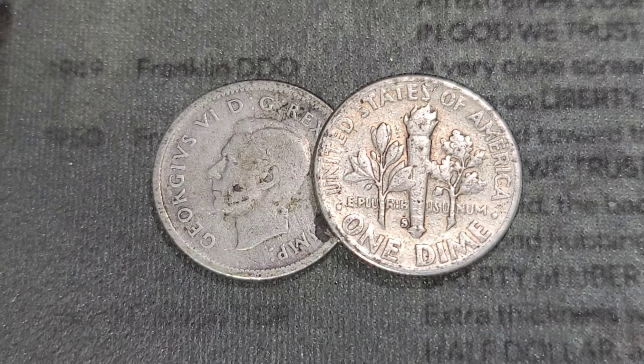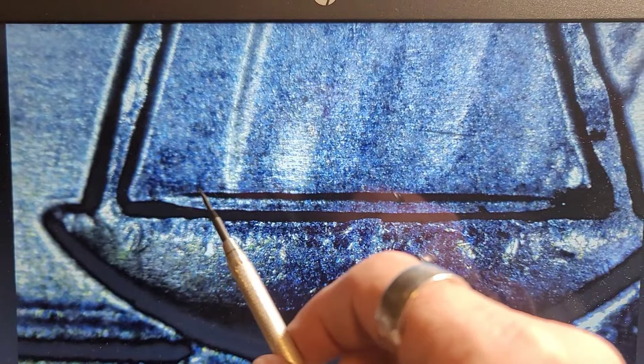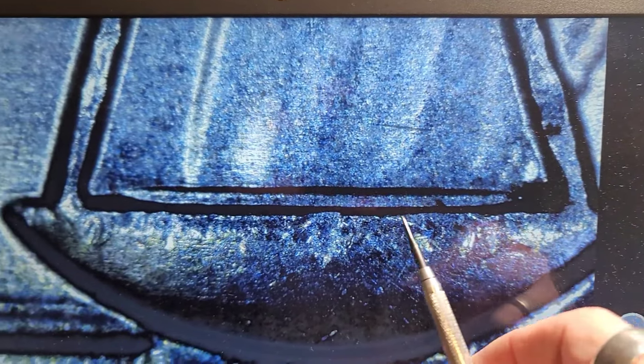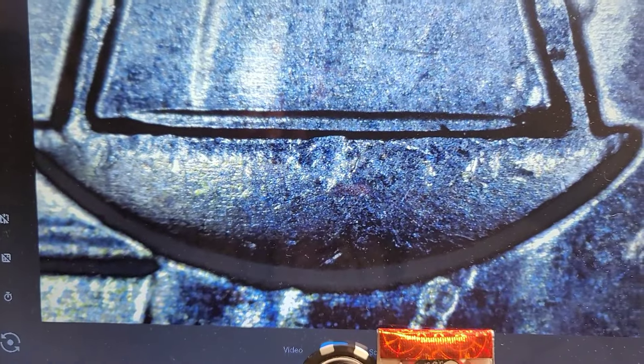Let's get into this quarter hunt. Working on roll one, I have an Eleanor Roosevelt under the scope with a potential DDR right here in the weight. This looks like normal thickness for the actual design, so I don't think it's machine doubling - because that would take away from the design. I think it's doubling, so I'm going to go with a DDR on this. Let me know if you think otherwise and why - I would like to know.